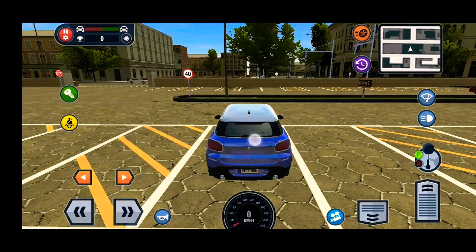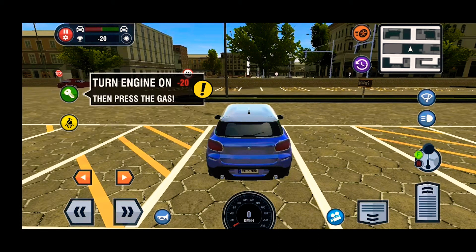Let's start with the left side of the key — bell seat, signal, cone, camera, accelerator, gear, light, wiper. The key is on the left side — I'm going to drive the key to the left side. Turn engine on.